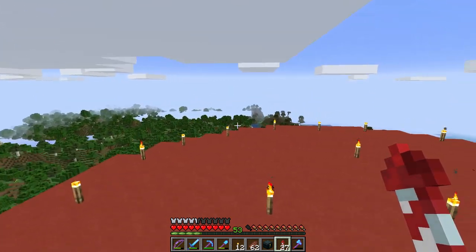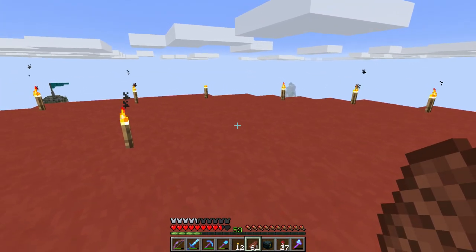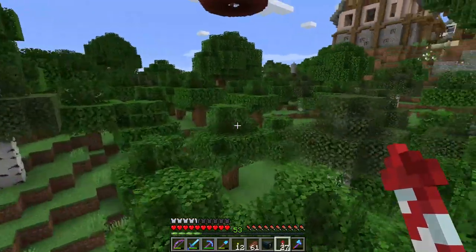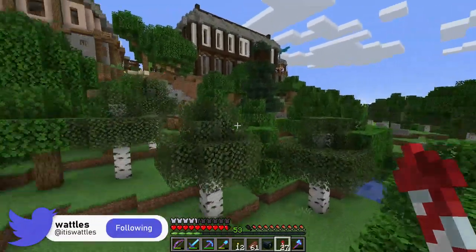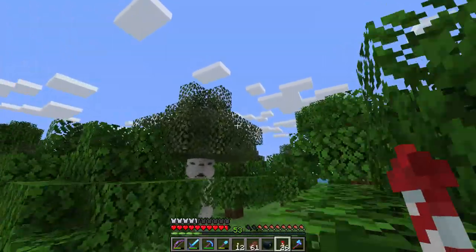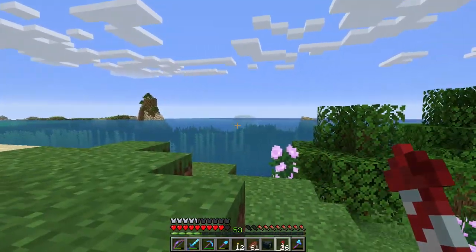To land with your elytra, you want to basically spiral in like a circle, but be careful — if you ram into something you're going to take damage, which is probably not desired. To land, you need to practice spiraling and slowing down before you hit things. Let's see if I can get a nice spiral on this island here — spin in a circle and boom, you land like that. Perfect.